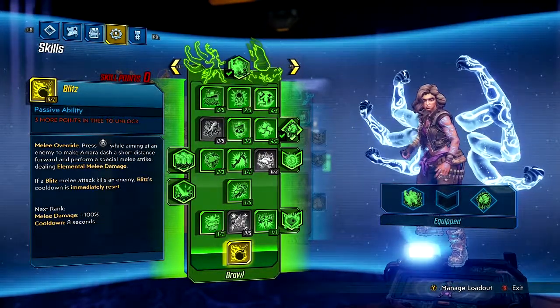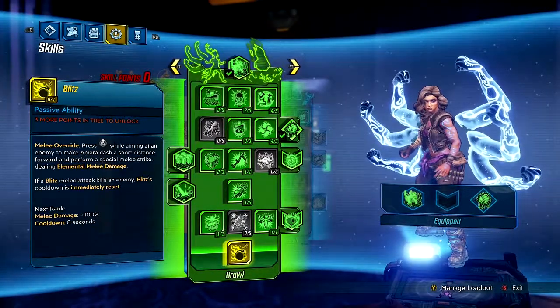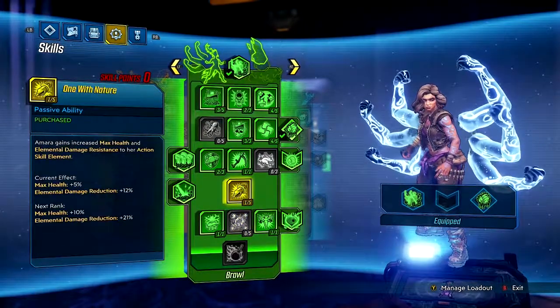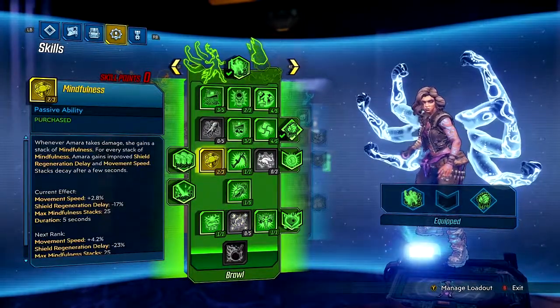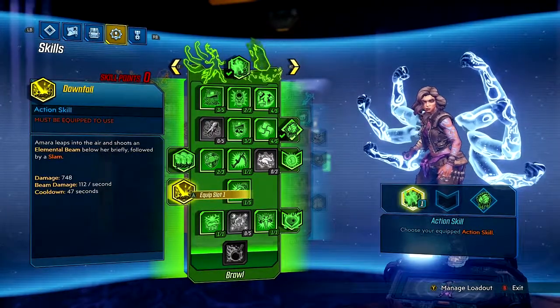In Borderlands 3, it seems like they didn't make the final skill as overpowered as it was in Borderlands 2. You really have to combine stuff with the rest of your skills throughout your tree.